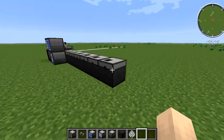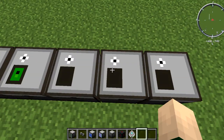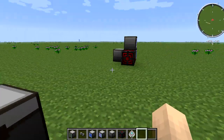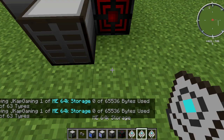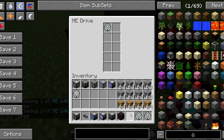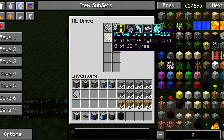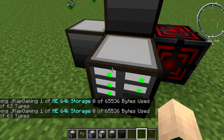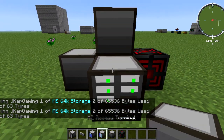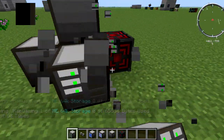Now this ME drive takes the place of an ME chest, as we talked about in the last episode. If you guys haven't seen that, there's a link in the description to watch it. These take place as the housing for the chest, and what you can do with that is place your ME storage cells right into the drive. You can place them right in there and it can hold up to ten of them. You can also have these guys stack on top like this and continue them out.